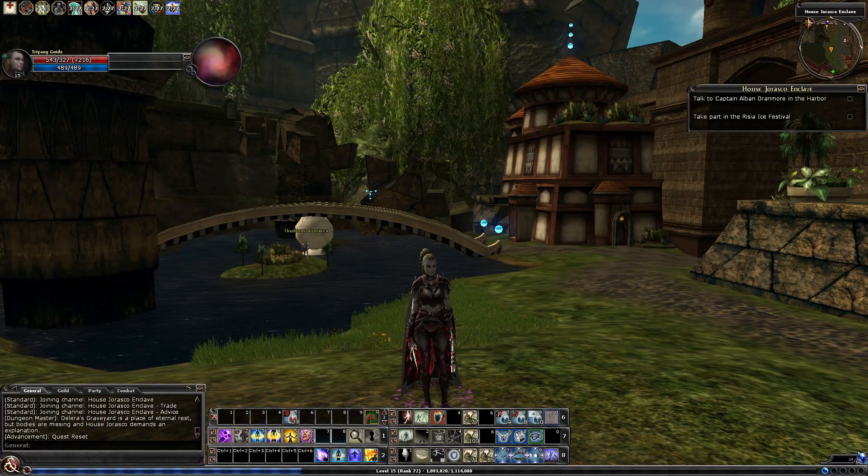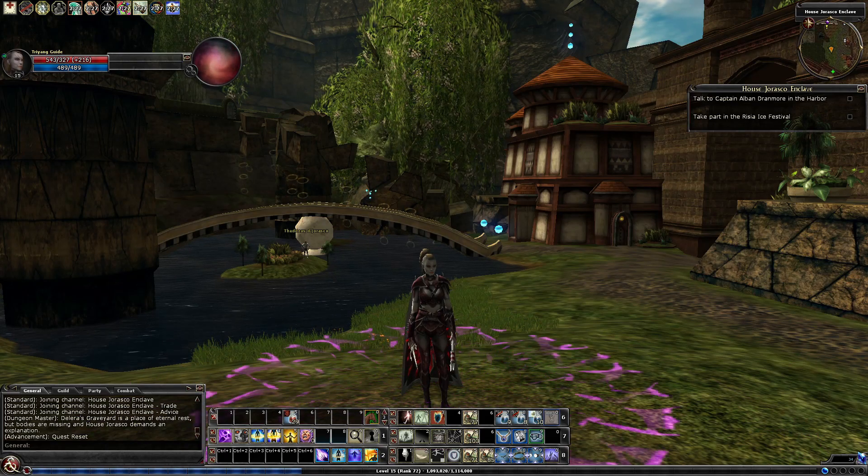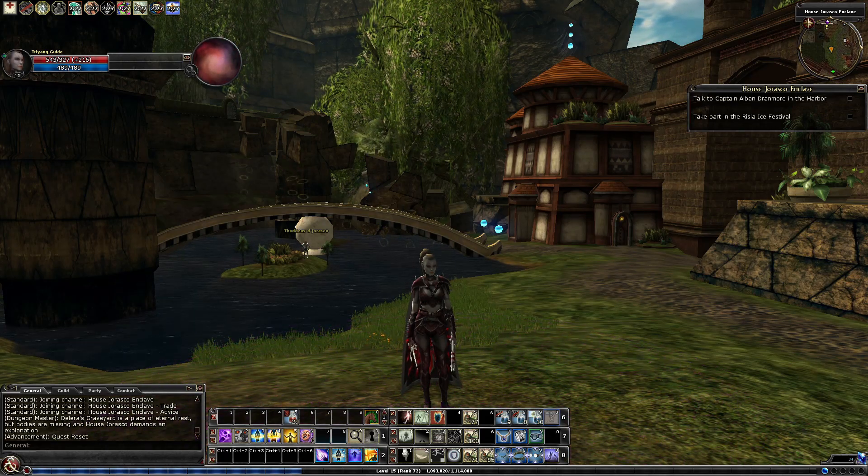Welcome back to the DDO Tour Guide. Today we'll be heading into the level 7 quest, the Grave Robber in House Jurasco. There's something strange in the neighborhood, so they called us! We've got big packs to handle, two spicy traps, but also two collectibles and two tasty chests.